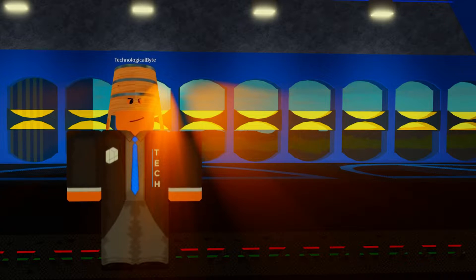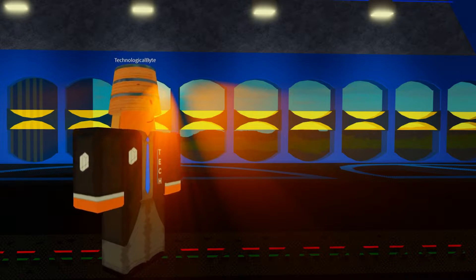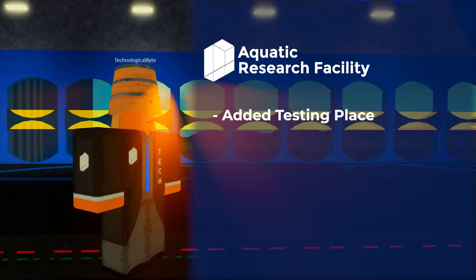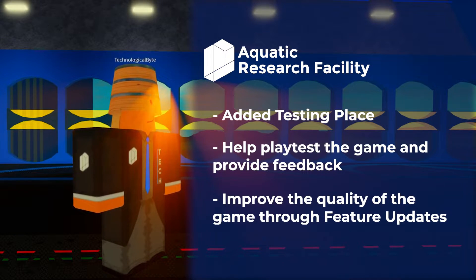On October 31, 2016, we opened Discover Aquatic Research Facility to the general public. This is our first game where we added more of a testing place, or what we call an experimental place. This is the first game we made where many people from the public could try out the new build of Discover Aquatic Research Facility and provide feedback along the way, more than something that we do today. With your feedback, we continuously pushed new updates, or what we call feature updates.